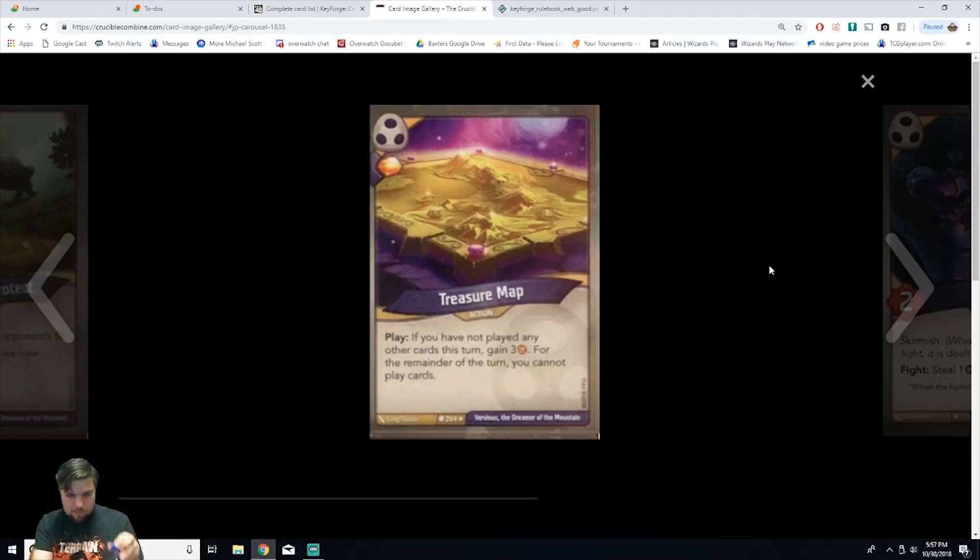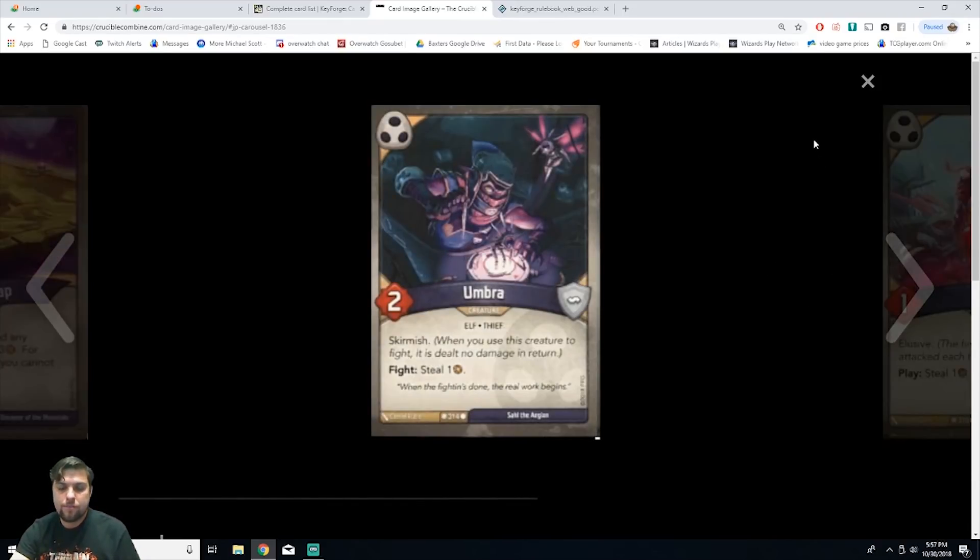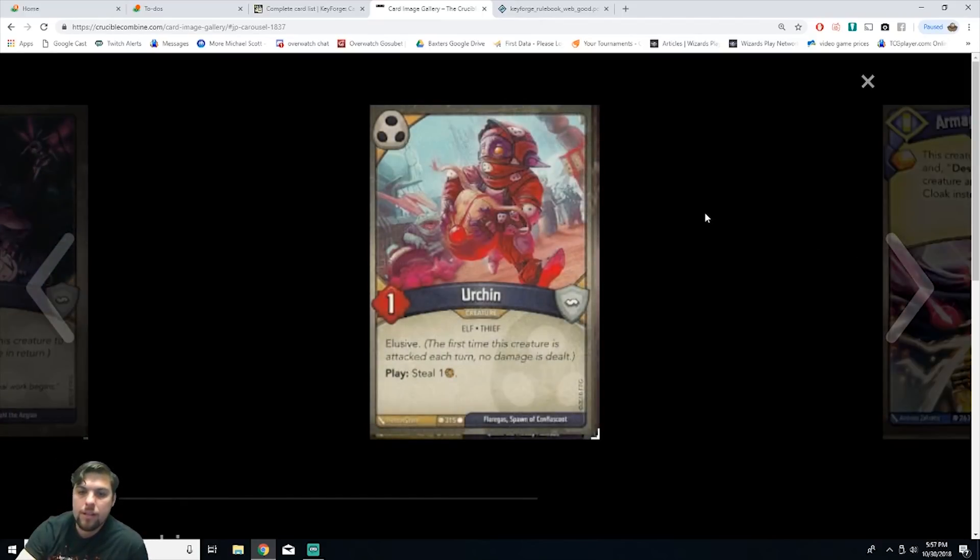We have Umbra, a creature elf thief with two power and skirmish. When you fight, steal one amber. When this creature fights it is dealt no damage in return. It's a common. If it's alive next turn you fight something, it won't die and you'll get the steal. Pretty solid. Next is Urchin, a creature elf thief with one power and elusive. On play, steal one amber. Right when he enters the field you get a steal — an immediate benefit — and he has elusive protection. Really good.